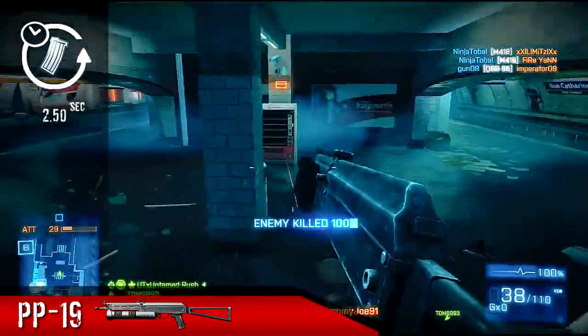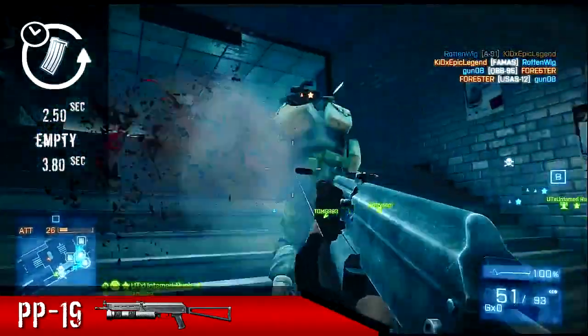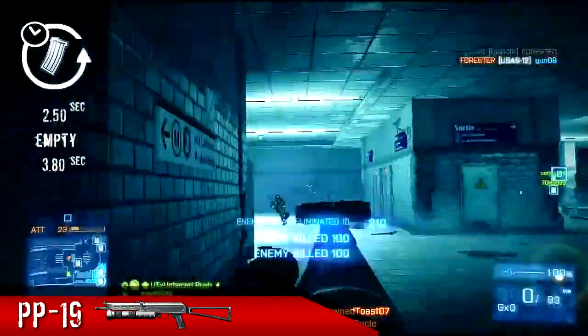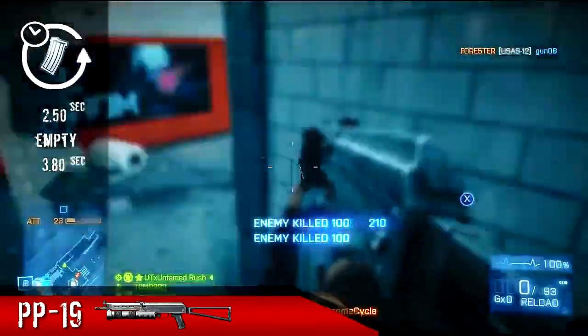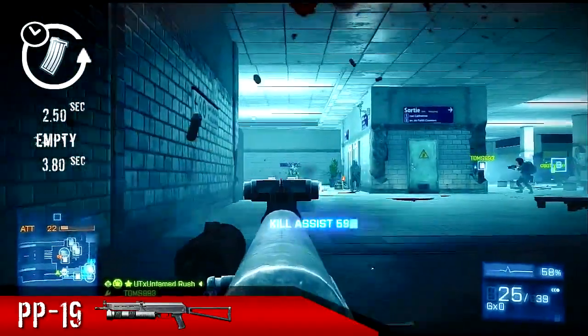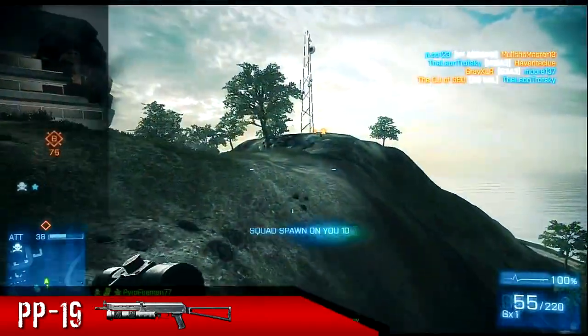It does have the slowest reload time when empty, at 3.8 seconds. It has 55 rounds in the clip, so you really don't have to worry too much about being caught on empty. But it's good to take note of that — when you're in a gunfight with no rounds left, just switch to your handgun; it'll probably be a better bet than stopping to reload.